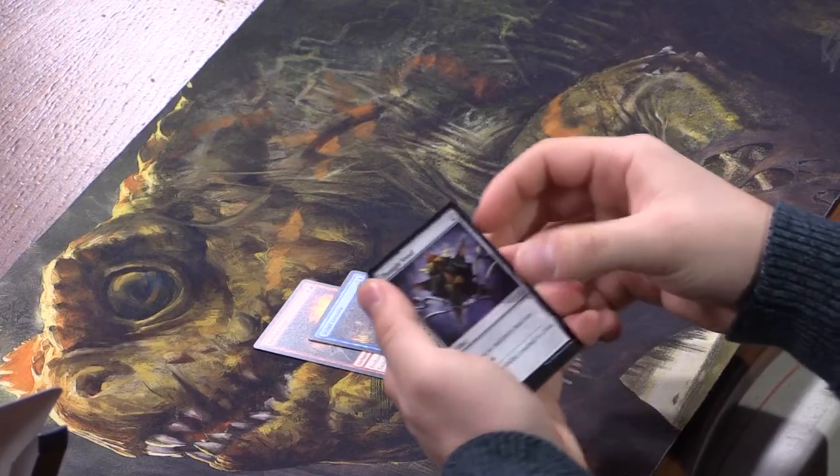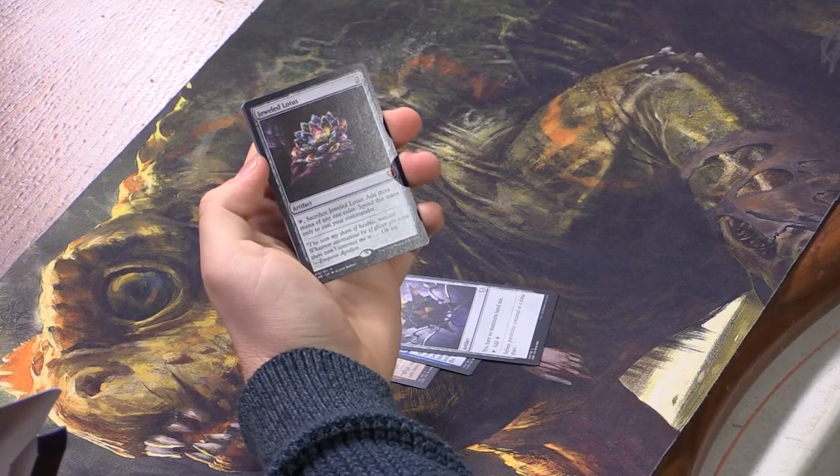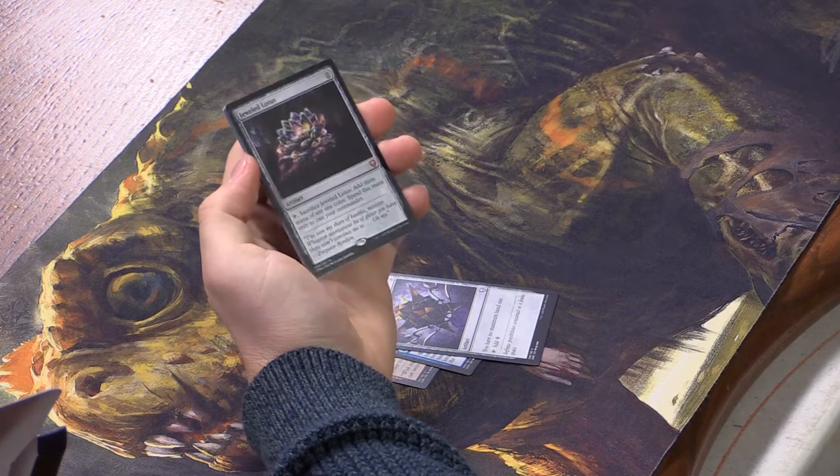Uncommons: Burning Anger, Skilled Animator, Thought Vessel — we love Thought Vessel. And... Jeweled Lotus! There she is. Not foiled, but that's okay — that's fine with me.